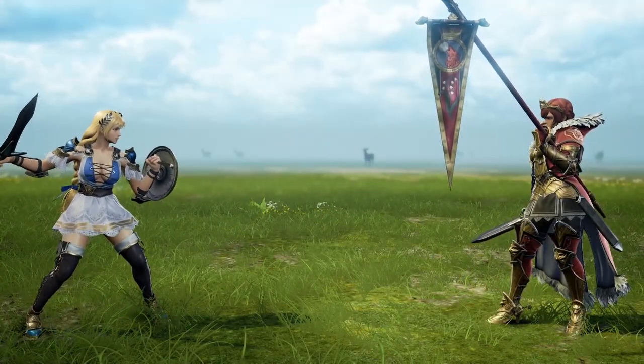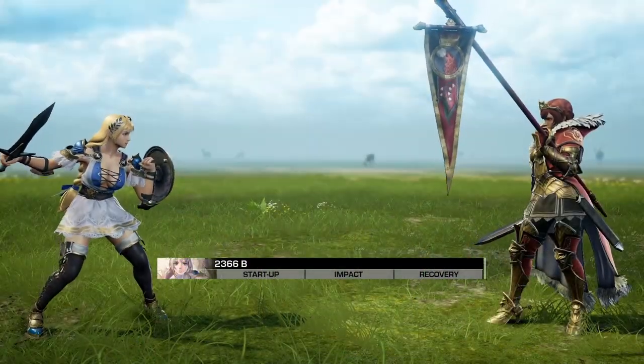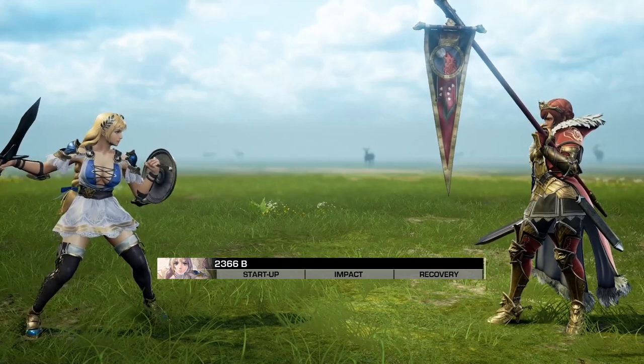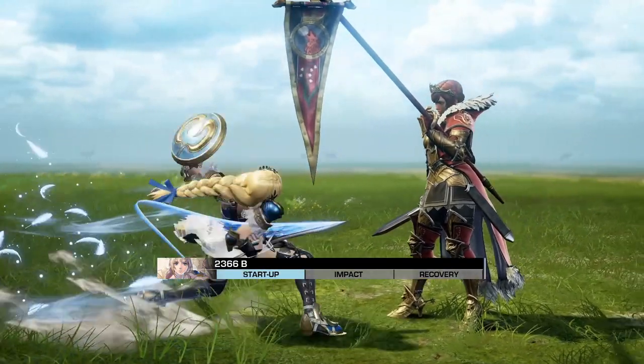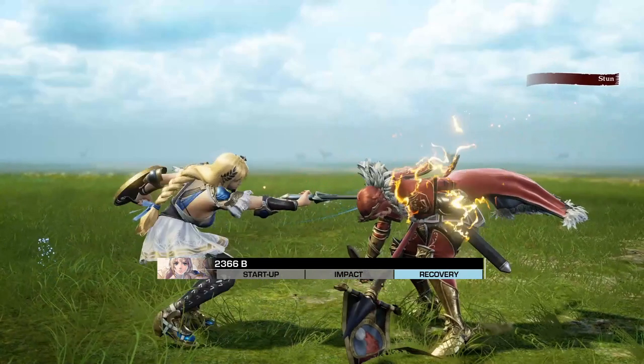With this knowledge, we can now see how attacks can be described with frame data. Nearly every attack in Soul Calibur can be broken down into 3 phases: the start-up phase, the impact or active phase, and the recovery phase.